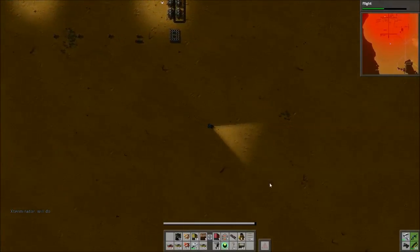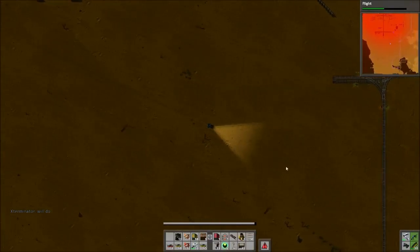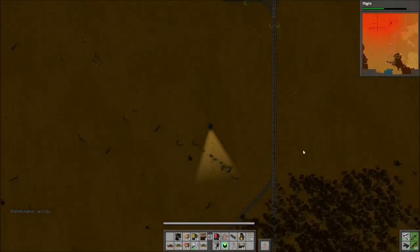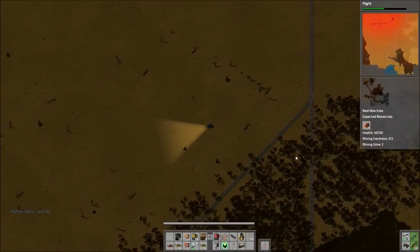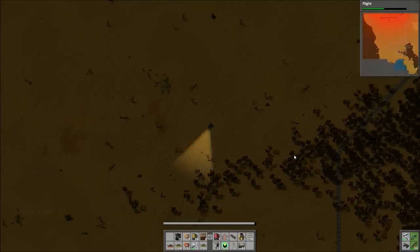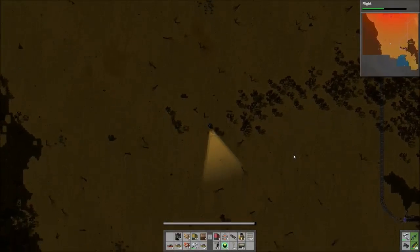This thing is, like, possible to drive — real twitchy. So he has some nutso rail line going here. Can I maneuver through these trees?